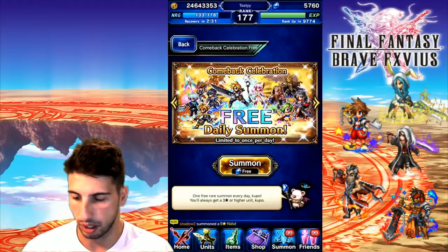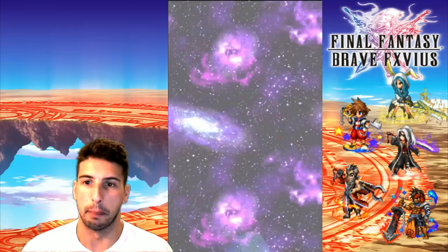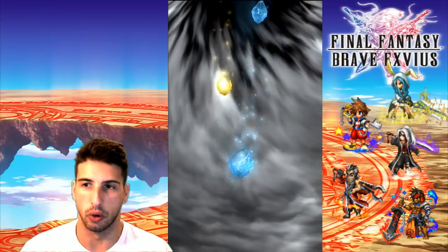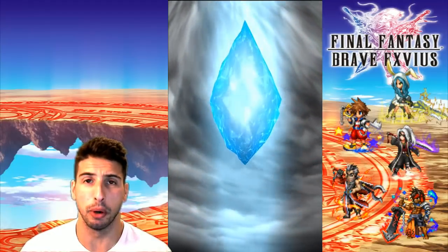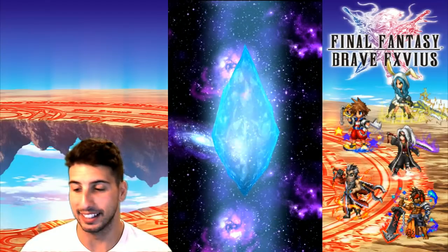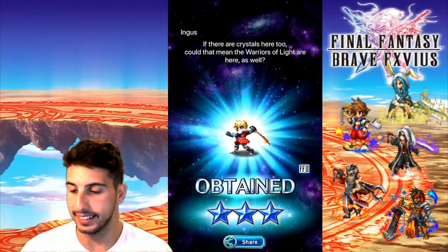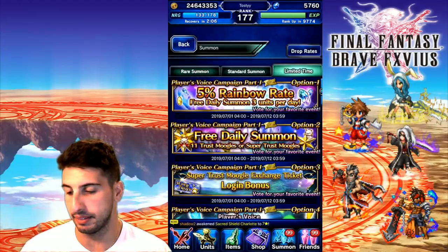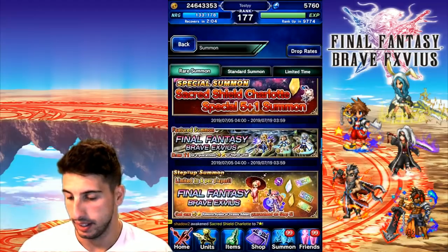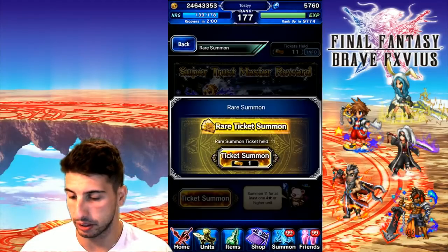We're gonna do our free daily — let's see if we can pop a rainbow. Goal of the video is to get a rainbow, but also a character I've never pulled before would be really really awesome. Ingus, all right! Let's jump in with the tickets — we got 11 tickets right here.